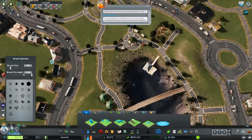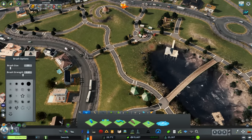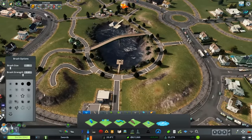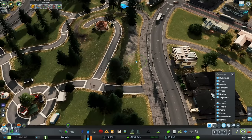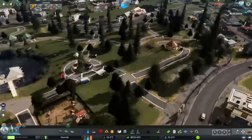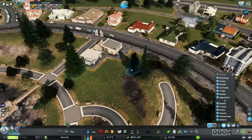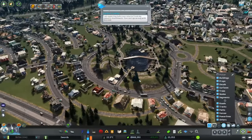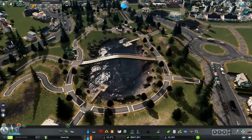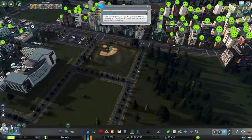I was struggling with the sand tool — it doesn't seem to be very fine. It's very loud or big; it either does a lot or doesn't do anything. So I was really playing with that for a while. Adding extra trees here — I'll talk about this later and show the park in more detail, but I did add more trees after the stream because I wanted to move on from the area. I realized how long we'd spent on it.